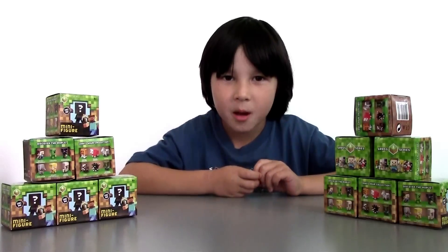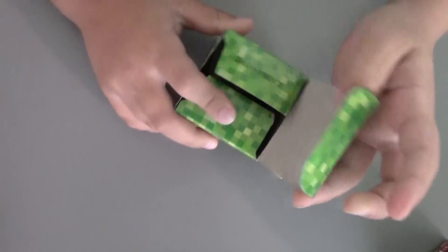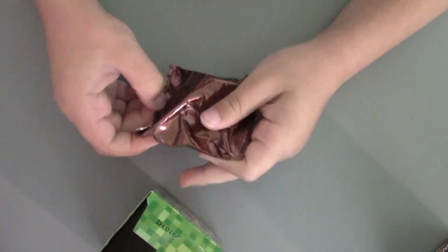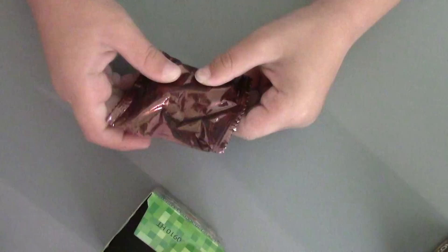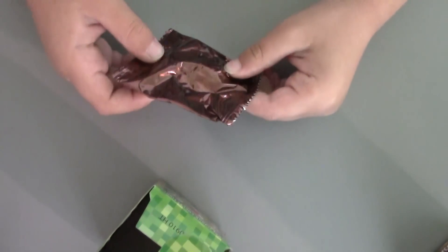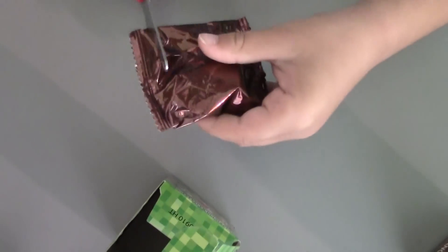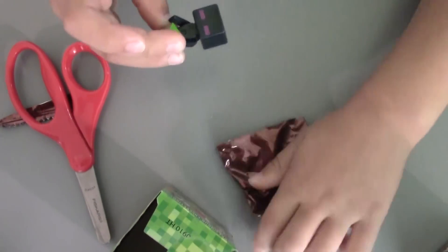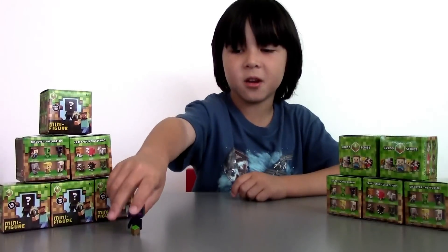Now it's box number one. Let's see what's going to be inside. There's no figure inside — there's a blind bag. That makes me more curious. Are you guys curious just like me? I hope I'll get a figure inside the bag. It's a figure — it's Enderman! So here's my Enderman.